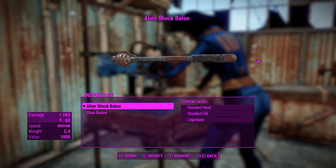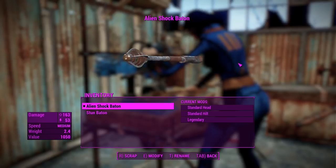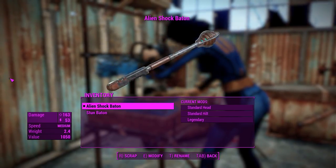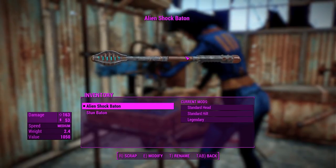G'day, this is Captain Noob, and this is the Alien Shock Baton, yet another alien weapon from that Creation Club thing that I showed off weeks ago. It's been a while since I've actually looked at one of these weapons, but I'll just do a short one on the shock baton, because honestly, there's not a whole lot going on here.